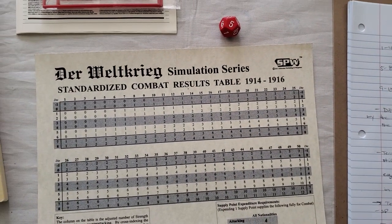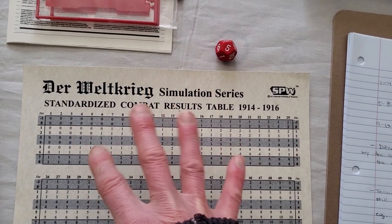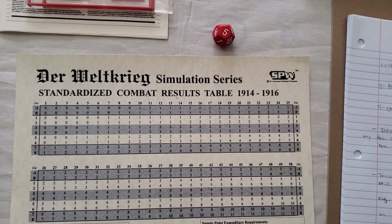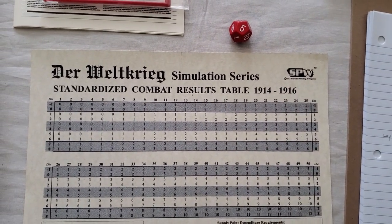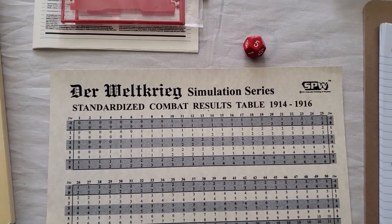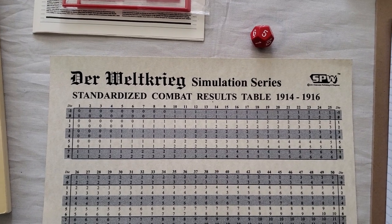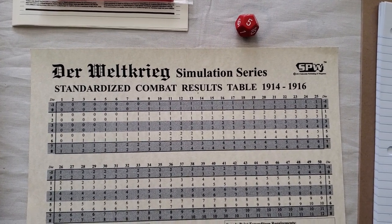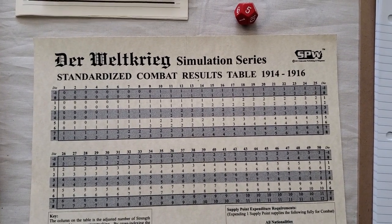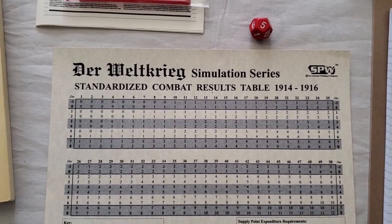I'm also adjusting for strength point differences, plus and minus. Long story short, my practice combats seem to be doing okay — it's not causing anything amazing. All it's doing is asking: do you really want to give this a shot with your two strength point half-strength division? You may be right down to one strength point, but you may also force a retreat. So far so good, I'm just going to take my time.